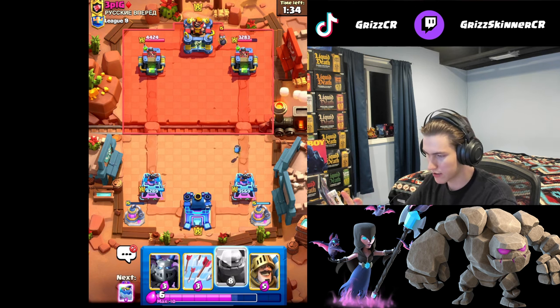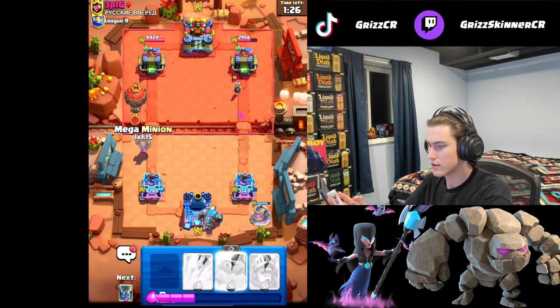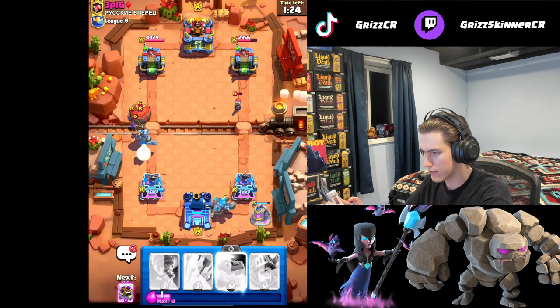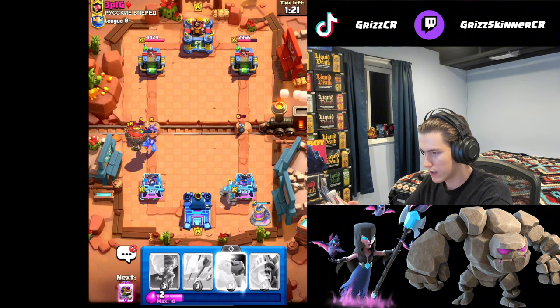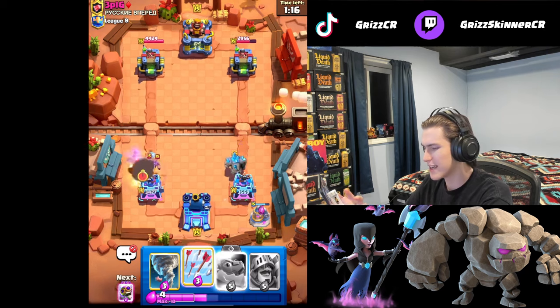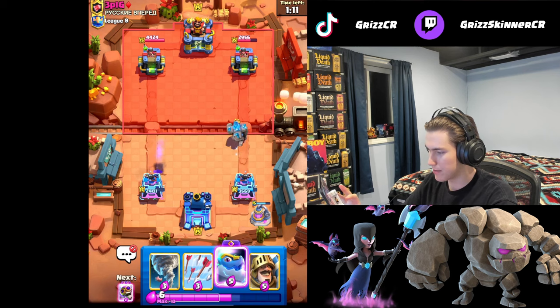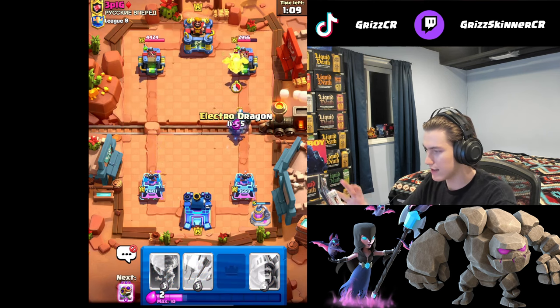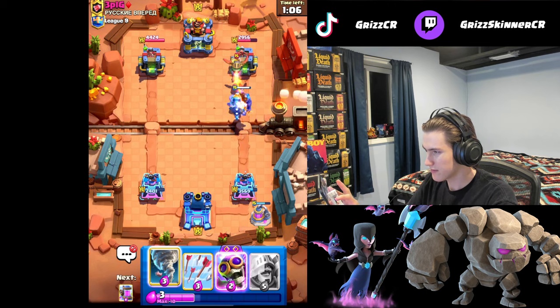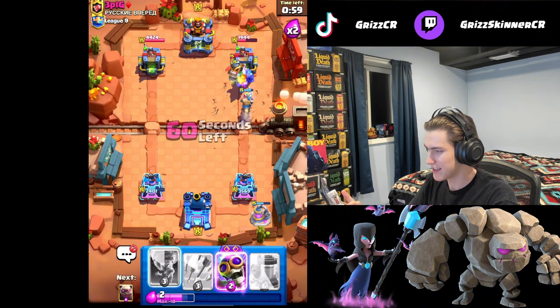We're going to go Golem because he can't really punish me — I have answers to everything. Mega Minion for this Balloon, and you know what, I'm not even going to use Arrows. I'll let him take the damage because I'm pretty sure I can stop him from getting any other damage on me. Okay, that's fine, that's whatever.